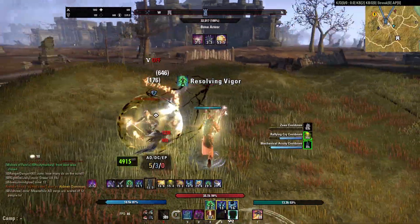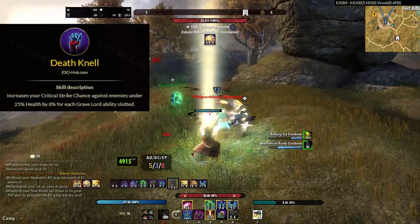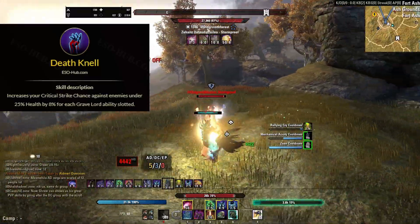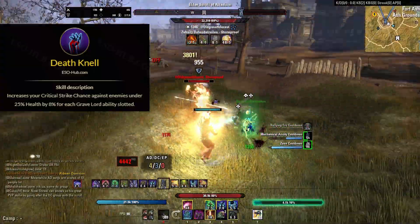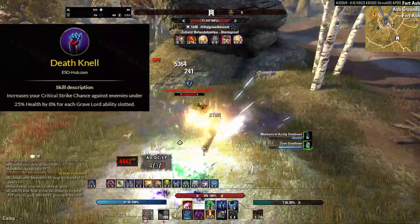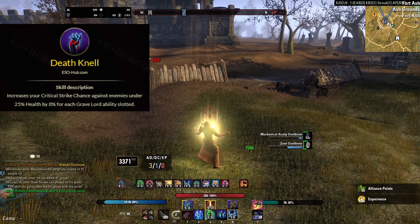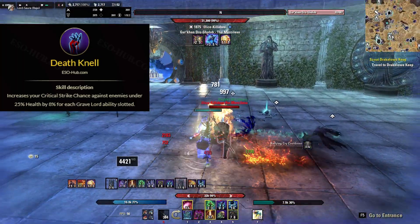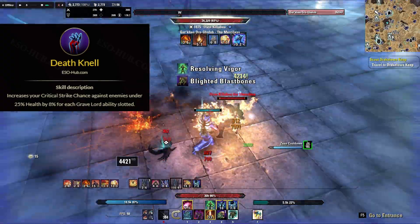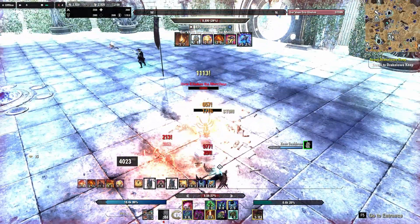Another thing I'd like to point out is the Death Meal passive ability in Necromancer. Whenever you have Venom Skull, Blast Bones, and Avid Boneyard slotted in your bar, you get an extra 24% crit chance when the enemy is under 25% HP. In some cases this skill — Venom Skull — will work as an execute, because when you have this passive and Venom Skull active, you do get quite the finishing touch that Necromancer lacks.